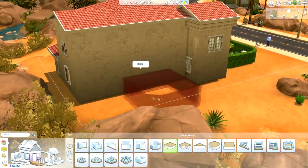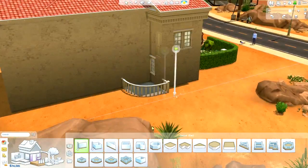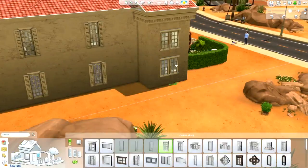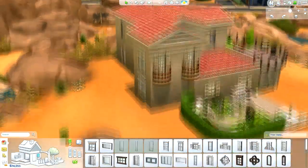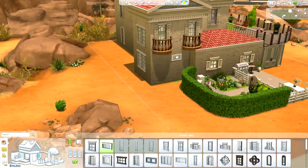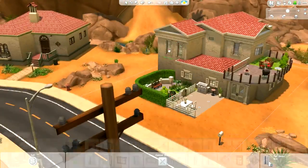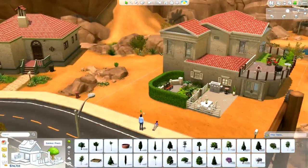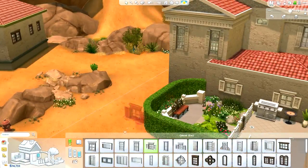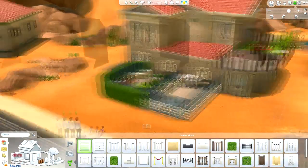I was thinking about adding like a curved balcony here, but it didn't really work very well and there was not much room on the lot either. I'd actually really like different sized lots — would make it a lot easier. I also need to play the game a little bit more. I know there's special neighbourhoods that you're actually able to unlock, so I need to go find out how to do that. Maybe they have some blank lots that I can use for future builds, because so far I've used two of the blank lots in Oasis Springs and there's not many more for me to use.